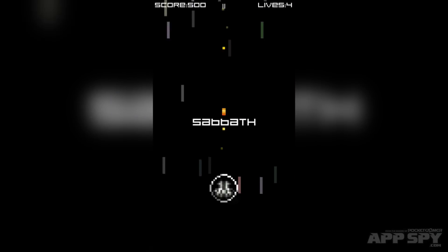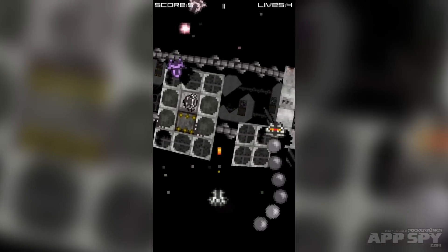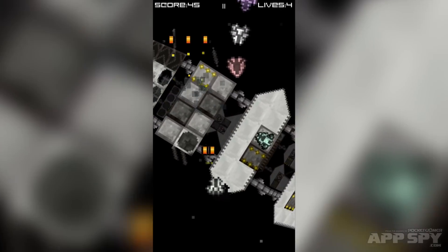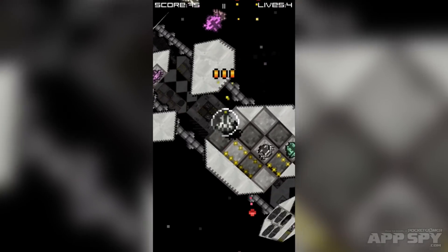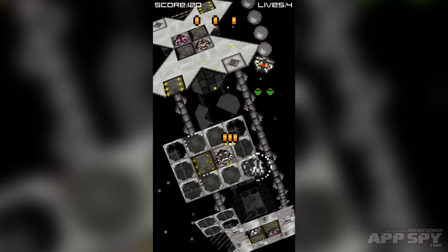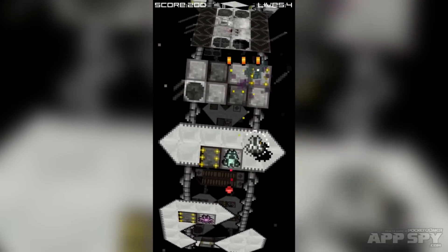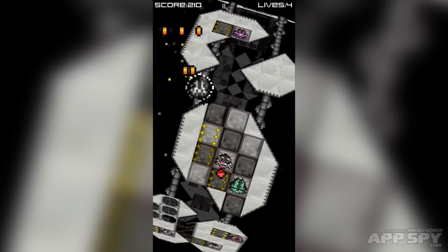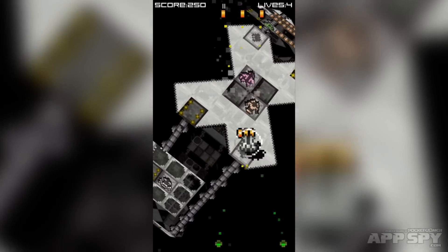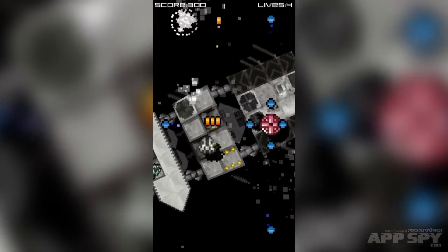Each stage is named after a metal band or hard rock band — this one is Sabbath. The gameplay loop has you doing effectively the same thing each stage. I've managed to get my splitter shot here. Across the three stages in this early demo, you are doing the same thing over and over, so it's not quite as spectacular as a Cave shmup or Raiden, but the core gameplay is really strong — and this is a game harking back to the Commodore 64 era of shooters, remaining true to that style.